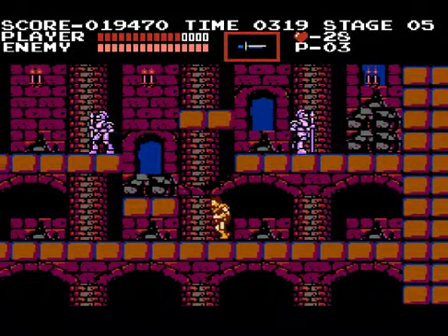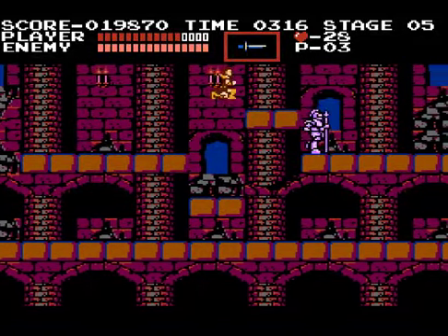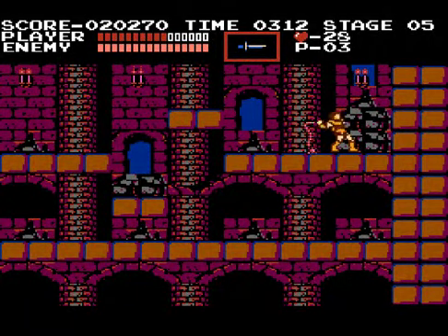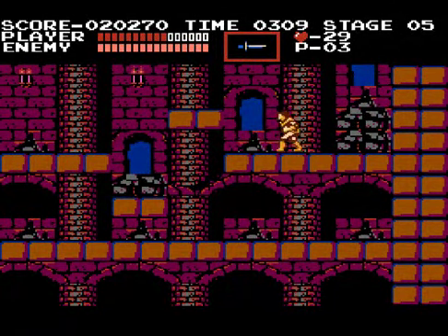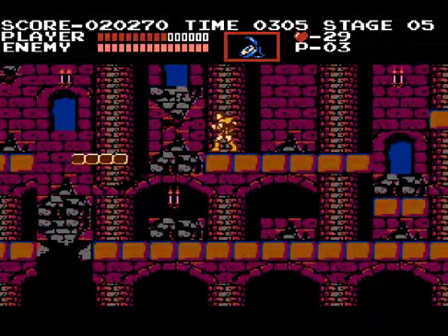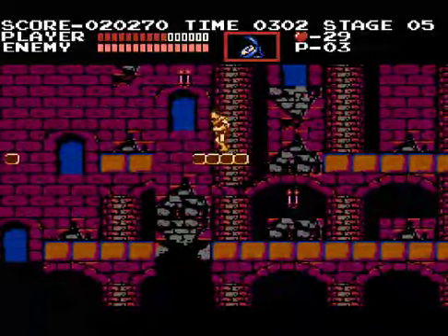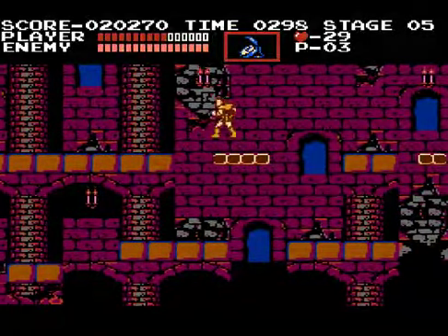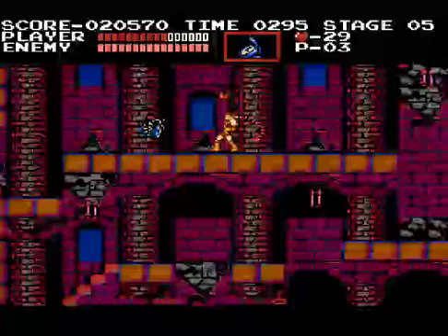I heard that you can sometimes find food and stuff in the walls, so I'm gonna go over there and smack that wall a couple times and see if anything comes out. Apparently not. Thank you, you stupid game! I went all the way there and took a hit to try and find food, and you hit me and say nope, we're gonna give you a heart instead. Ugh, piece of crap.